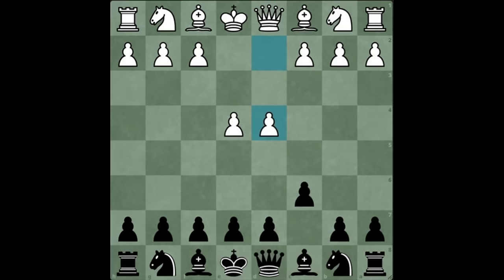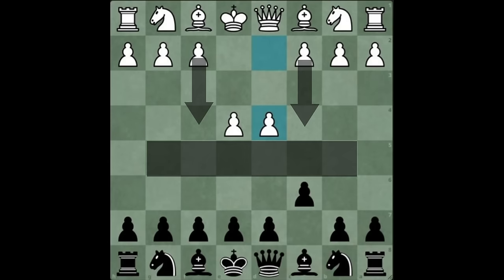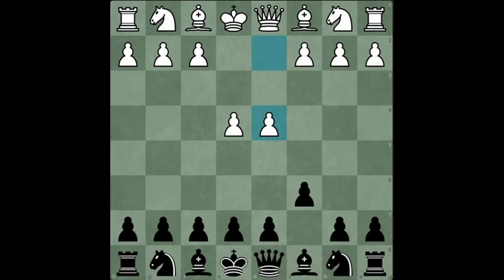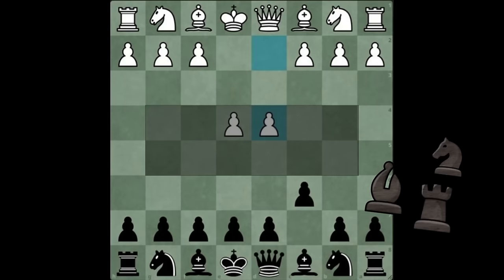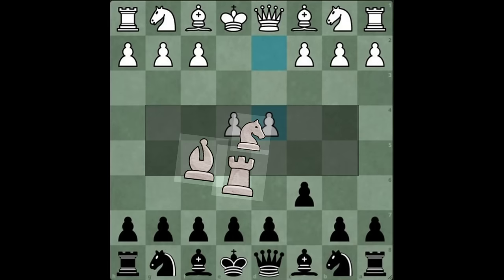D4 is the most common move you will see. And if left unchecked, white will play moves like C4, F4, and have total central domination. But why is that important? Think of it this way: if none of black's pieces can occupy these central squares, how are they ever going to get to white's king? Or worse, if white's pieces can freely occupy these squares, what gruesomeness will happen to black's king?